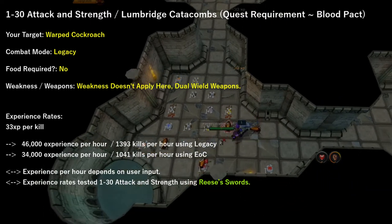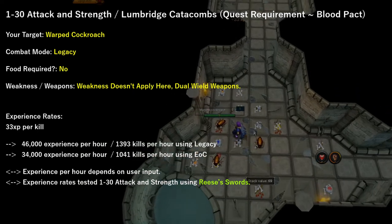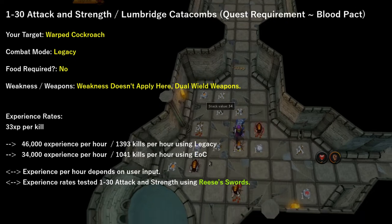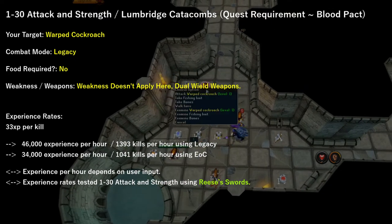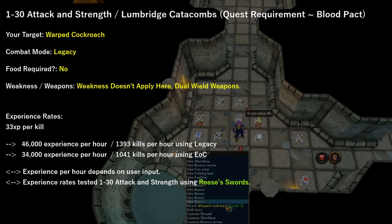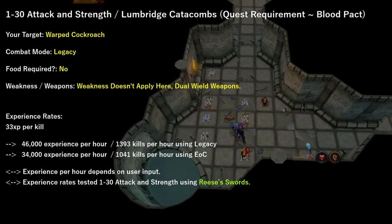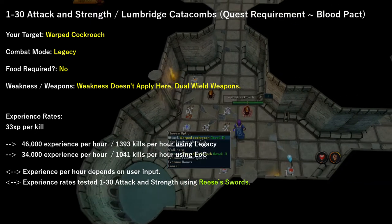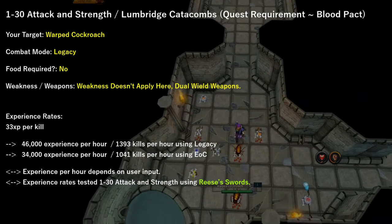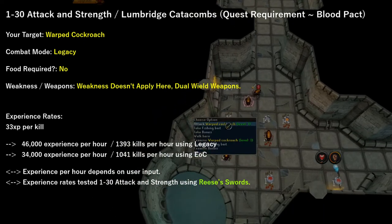I managed to obtain about 46,000 experience per hour using legacy and 34,000 experience per hour using Evolution of Combat. Now the experience per hour highly depends on the user input. I tested these rates between level 1 and 30 attack and strength. If you upgrade to tier 10 and tier 20 iron or steel, you'll have a higher experience per hour, though it is not necessary as you generally one-hit using these swords after 10 strength.